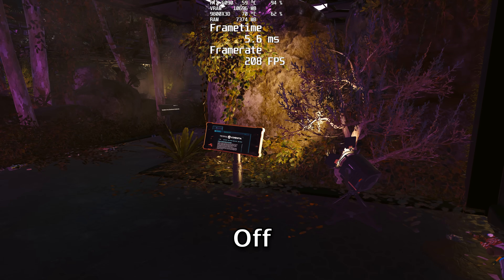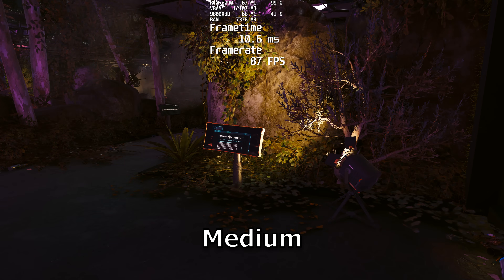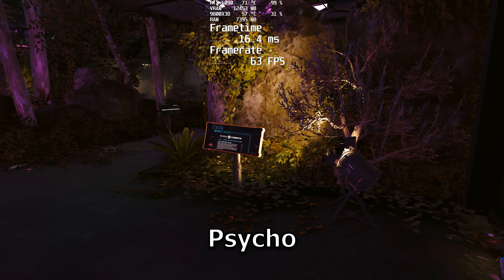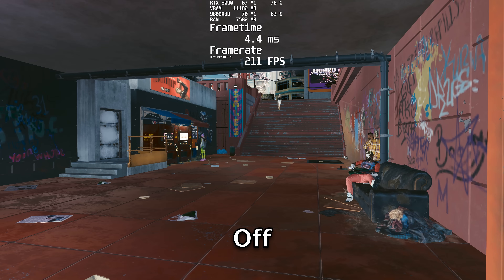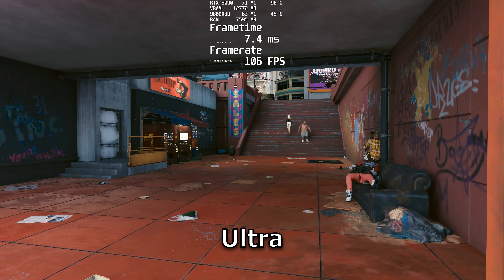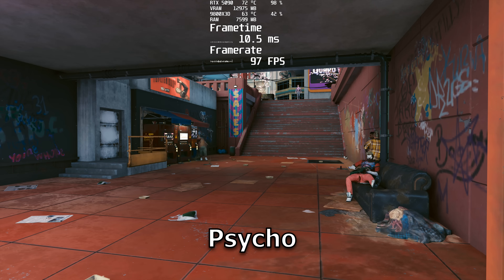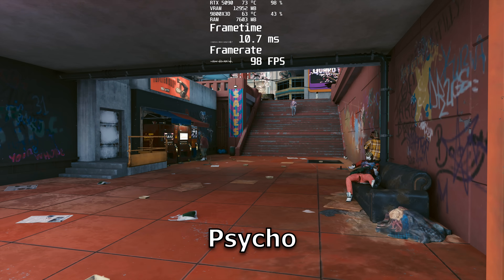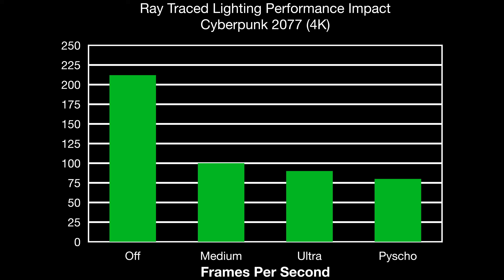If you even turn this setting on, your frame rate is at least getting cut in half, and usually more like 60-70 percent. It will totally overhaul the lighting in the game to ray tracing as opposed to rasterization, and in some situations can make a very big difference in how the game looks. I see a pretty huge difference in the way the shadows are being cast and the way the ambient light is interacting with the rest of the environment. If you can keep it on, great, but you can see how bad it's going to hurt your frame rate.